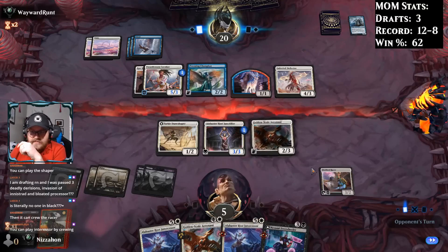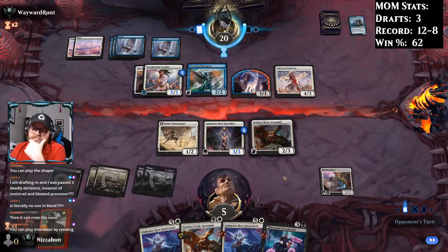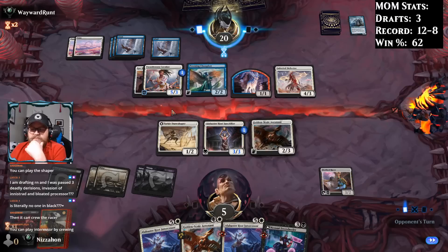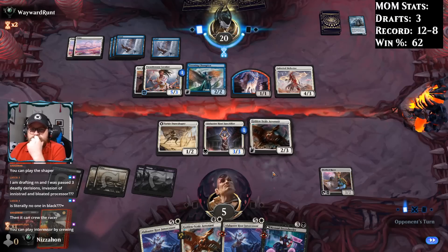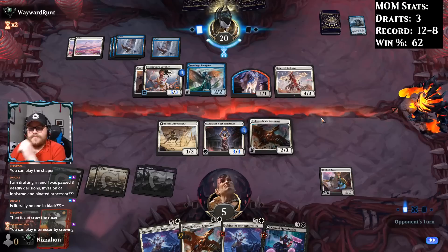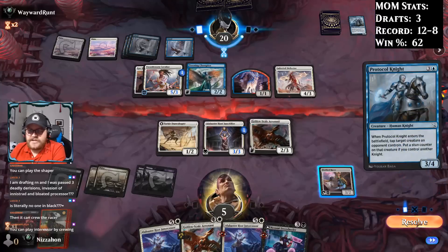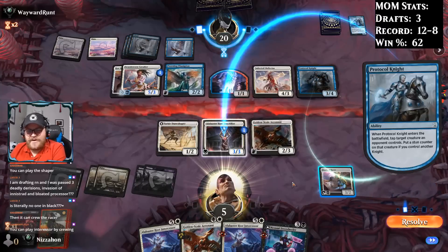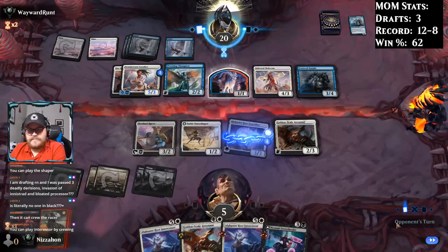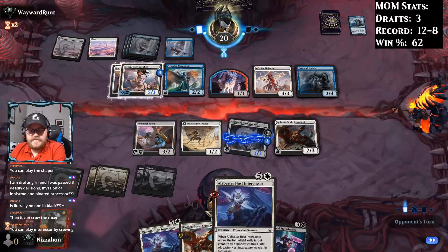I think what we did ends up being fine, but yeah — playing the Intercessor is probably the better play. I mean, I do have a tapped 3-2 and a tapped 1-2 in that world, but they have one fewer creature. They must not have a knight — oh no, they do. Why did you take so long? You not only have a knight, you have the one that taps something. Which makes it even more impossible for me to defend myself.